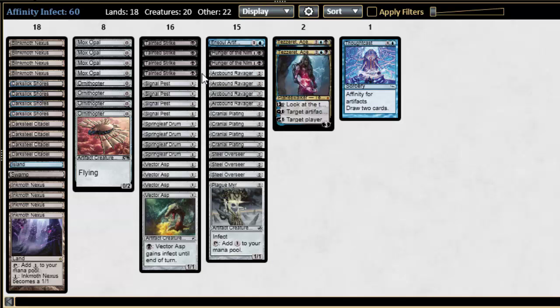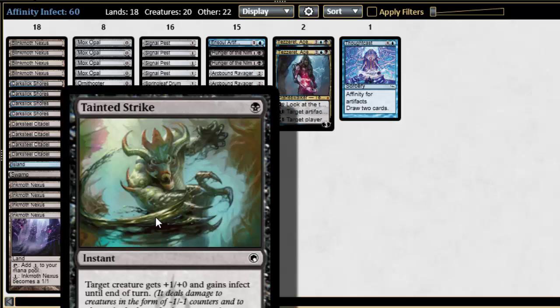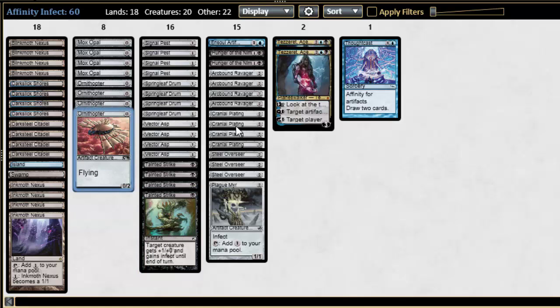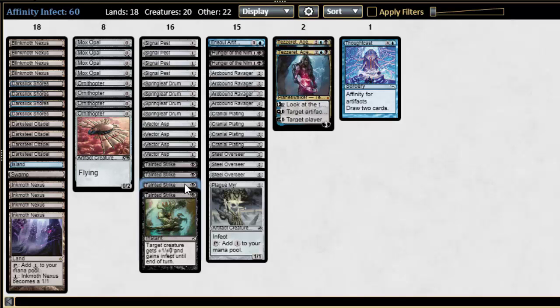We also have Tainted Strike, and I think this card is just super competitive in Affinity to back up the Ink Moth plan. Target creature gets +1/+0 and gains Infect until end of turn. Throw this on an Ornithopter with the Cranial Plating, or a Signal Pest with the Cranial Plating, and that can end the game real fast.